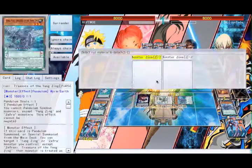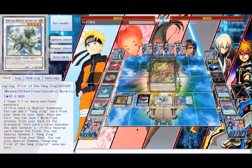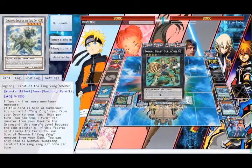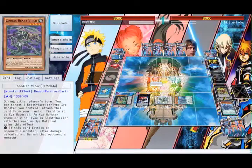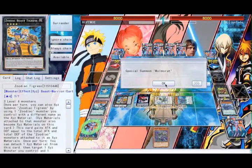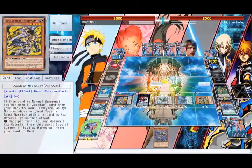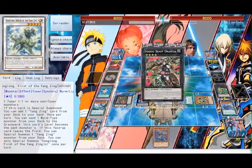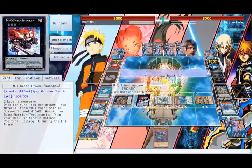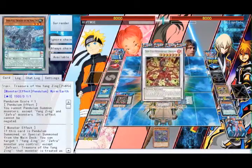The red resonator and oracle could be swapped out with terraforming or resonator call respectively. Both combos use the same resources, so which one you want can be dependent on what version of the build you run. One of them involves searching a viper and the other one involves searching an oracle. One of them ends with a Beatrice and a D-barrier, and the other one ends with a Nat Beast.